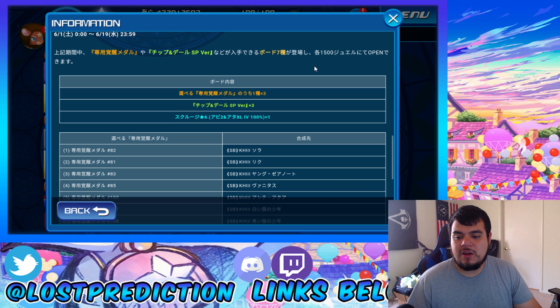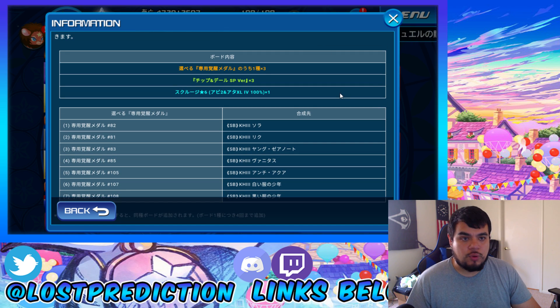Next thing we're going to be talking about is traits — trait boards to be exact. You can get trait medals from these avatar boards, or trait boards, whatever you want to call them. Each of them cost 1,500 jewels per board, 3 trait medals of the medals that I will list here in just a second, 3 SP Chippendale medals, and an SP Gauge 2 Attack Boost 7 Max.